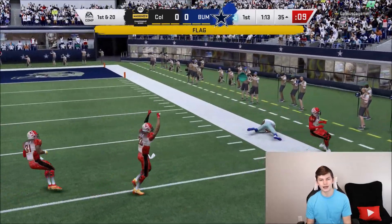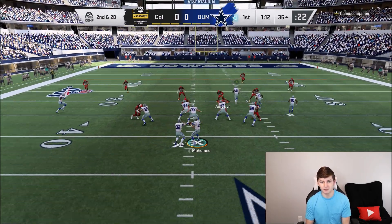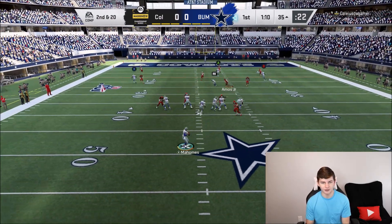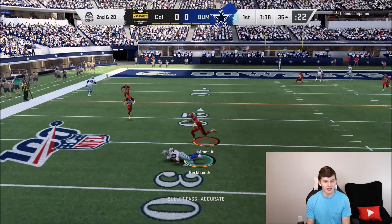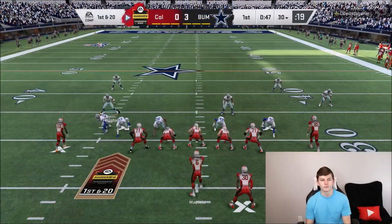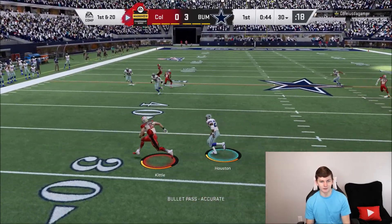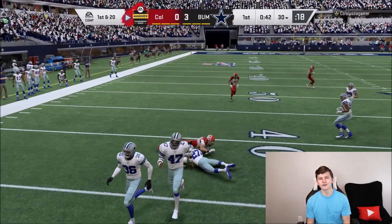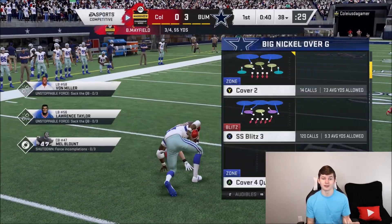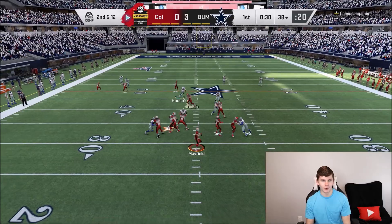I really hate that inaccurate quick throw — second and 20. Let's see if we can find Zachary open down the seam. OBJ lays out to make the catch, and since we're in field goal range, I'm going to take my three. I kind of like this game mode a little bit better than last week — comment down below and let me know what you think. Personally, I think you can get these 12 wins a lot quicker than getting 50. In this game mode, if you go up by two TDs, more than likely your opponent's just going to quit out.